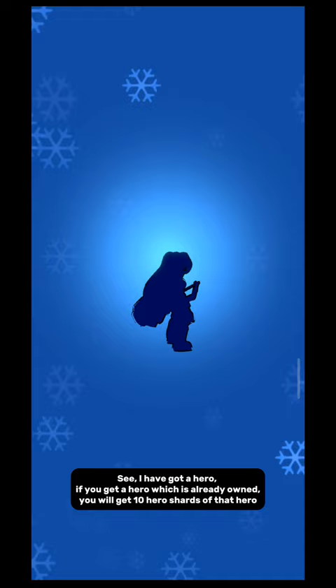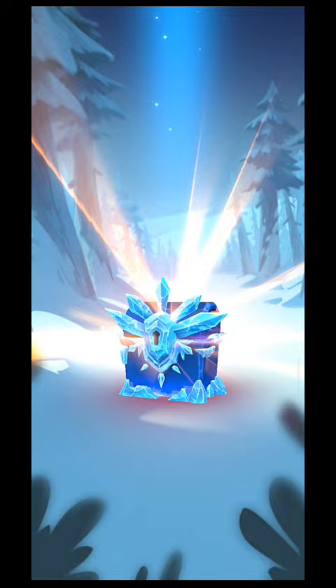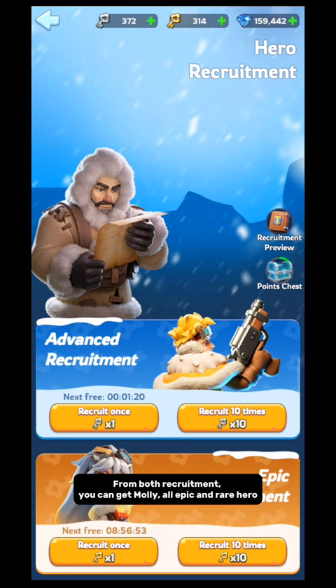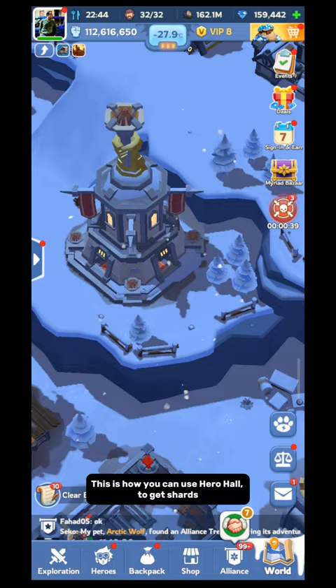I have got a Molly shard from epic recruitment. From both recruitments, you can get Molly, all epic and rare heroes. You can complete daily missions to get keys. This is how you can use Hero Hall to get shards.